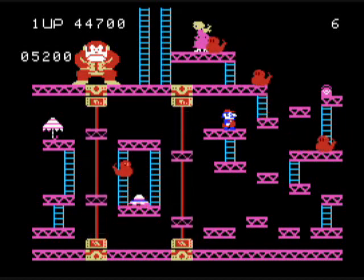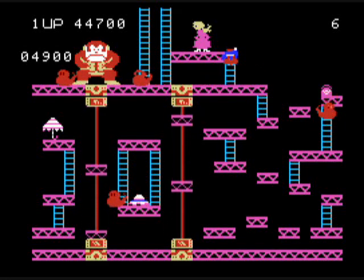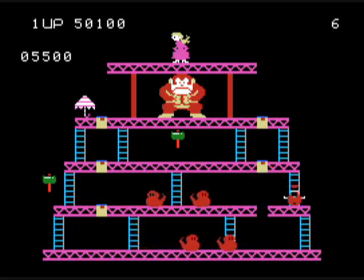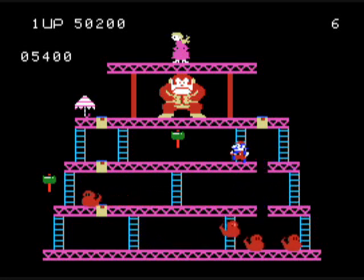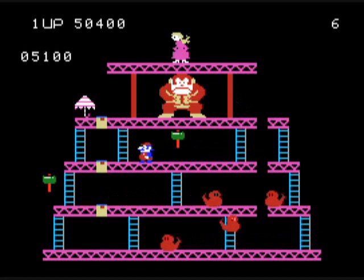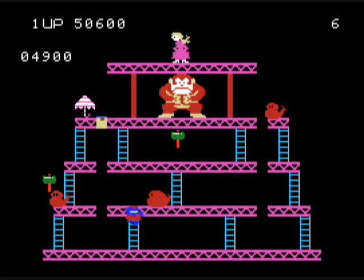You get an extra life at certain point totals, and I don't know for sure what they are — I think they might be different from the arcade. In the arcade, you only got one extra life from scoring a certain number of points, and I think you could get more in this version. At the top right, that's the number of lives you have left. I like that you can jump over the fireballs in this version — you could not in the arcade version.